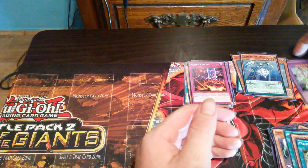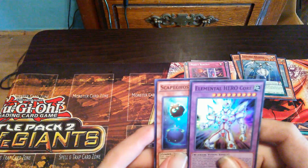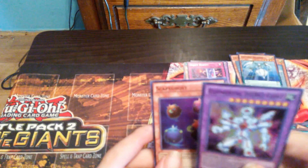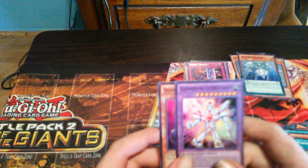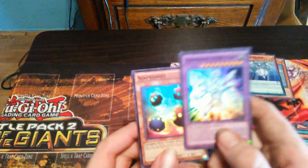And I forgot, when I opened the Victorious Special, I forgot to show it, so there y'all right there. Let's see what we get. Elemental Hero, Hero Car, and Escape Ghost.